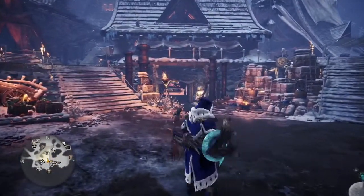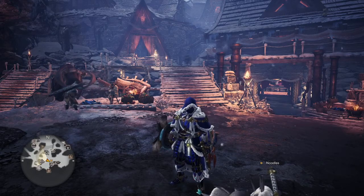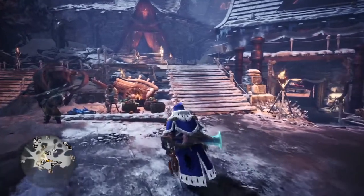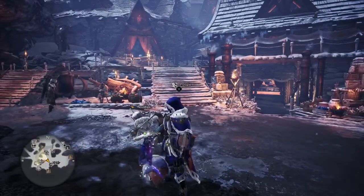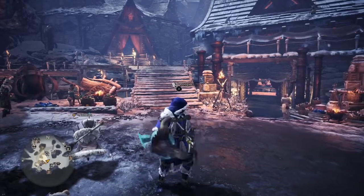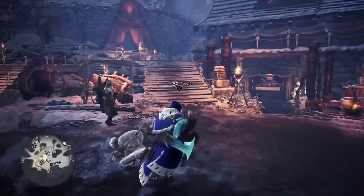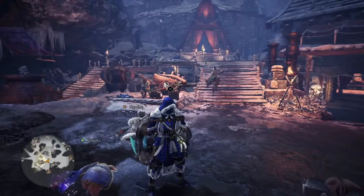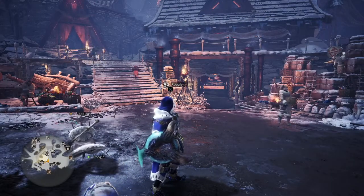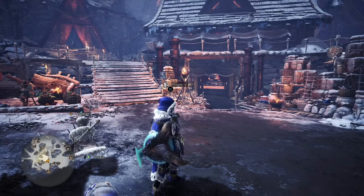My theory is that monsters in master rank whose armor is currently their high rank version are going to get subspecies and variants later in the game. For example, when Tiggy got brought back his armor was the high rank version, but Brute was secretly in the game and it turned into his G rank version for 4 Ultimate. Same thing with Stygian Zinogre — when Zinogre got added his armor was the high rank version, then they added Stygian and it became the G rank version. They chose the 3 Ultimate G rank version, updated it, and gave it a whole new design, which is really cool.